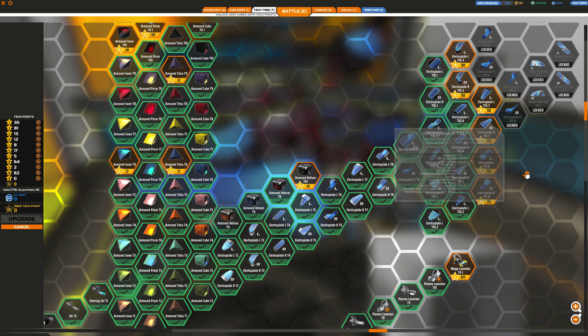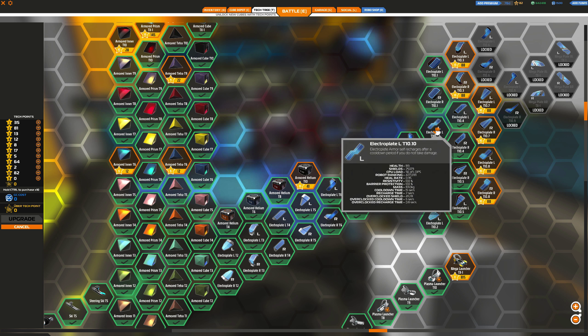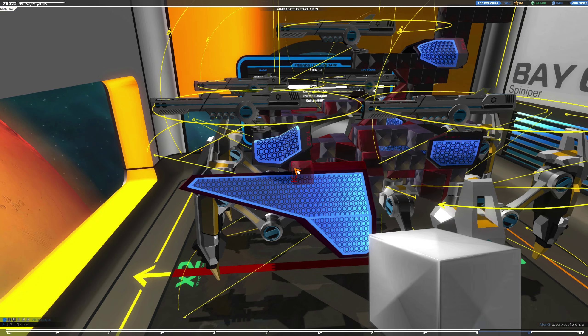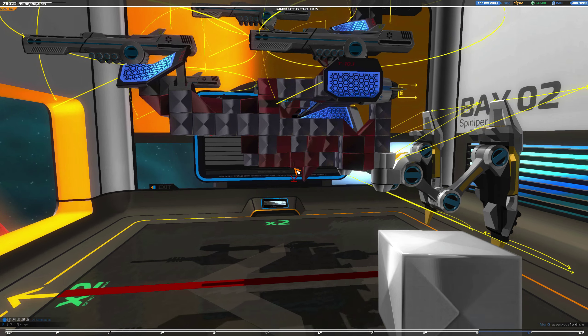I have not been able to grind enough to unlock all of them, unfortunately. So we are going to be using our tier 7 electroplates as our cockpit hood if we use those. But we do have some of the larger sheets, like these tier 10 electroplates. So let's get to dismantling this bot.